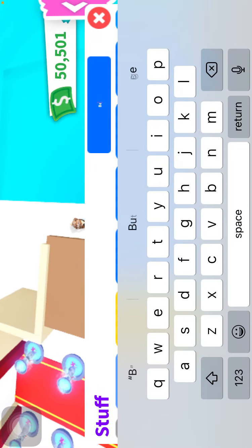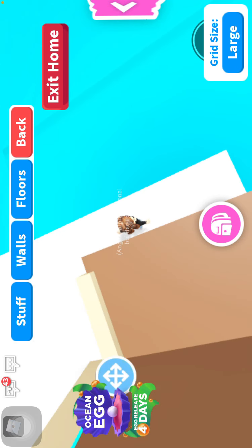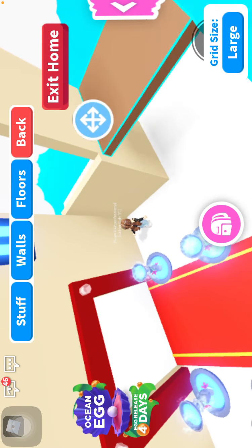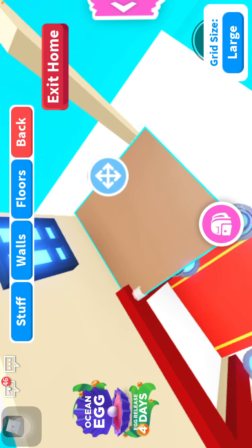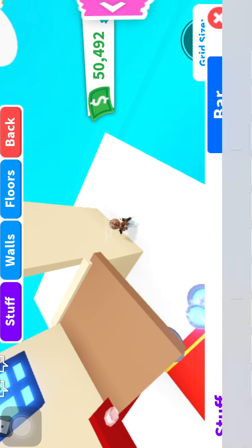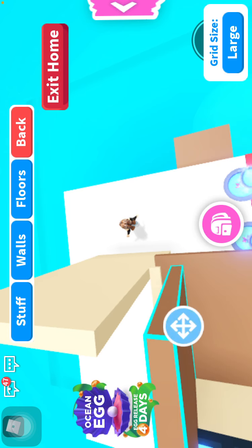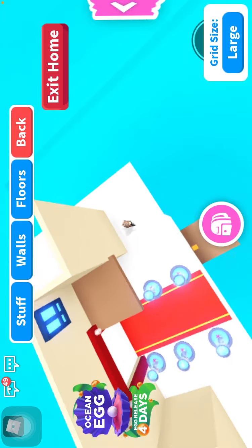Let's quickly stack these up and then I'll stop the video. Let's get a barrier and take it here. Now another barrier and we'll do the same on the other side — take it and put it here, and same thing here.